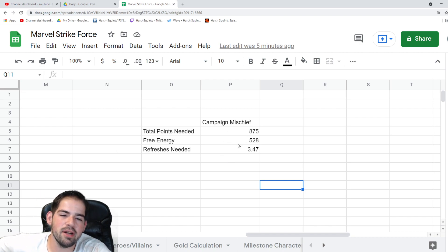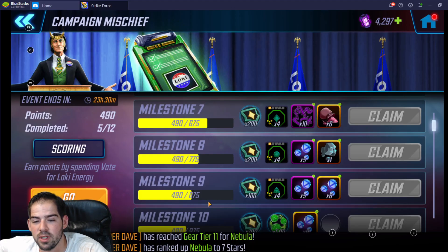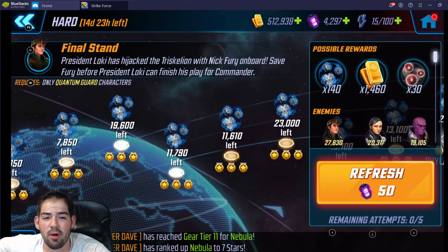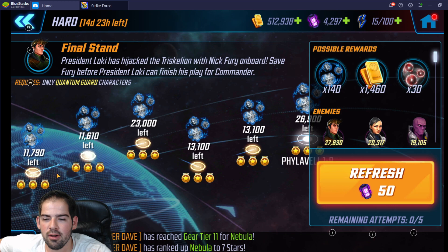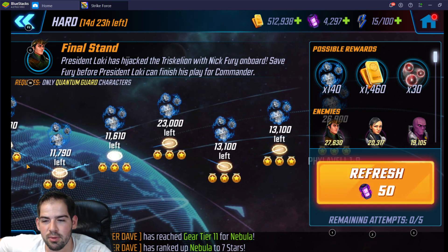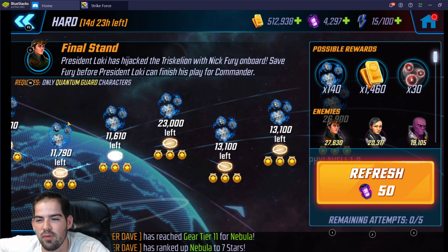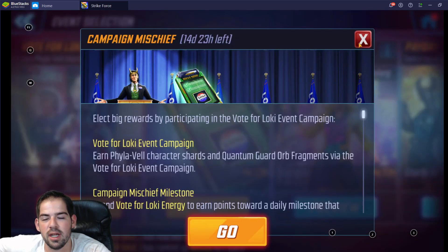For me those free refreshes are at noon, 7 p.m., and 10 p.m., so you should have an idea of when yours are. That leaves about 300-some energy remaining, so you really only need about three and a half refreshes per day. But if you're going for a four-star Phylavel, you'll probably want to do four refreshes anyway — the 50 power core refreshes — which you can definitely do by clearing the campaign event.